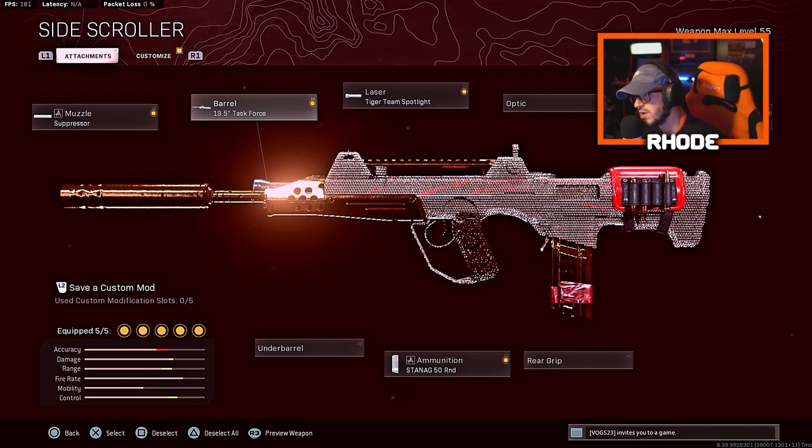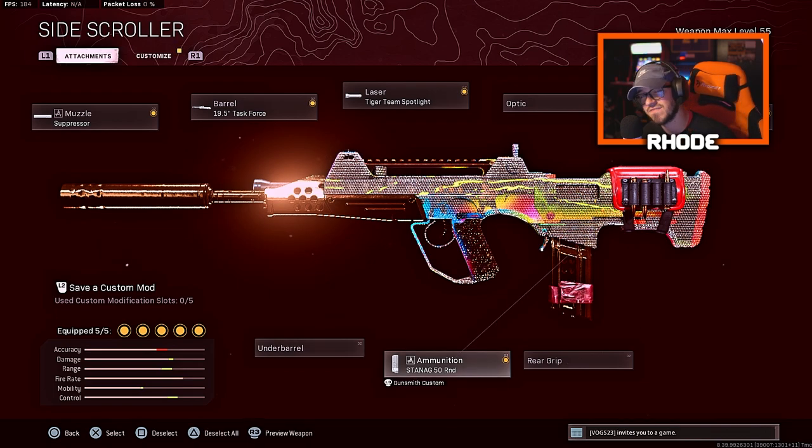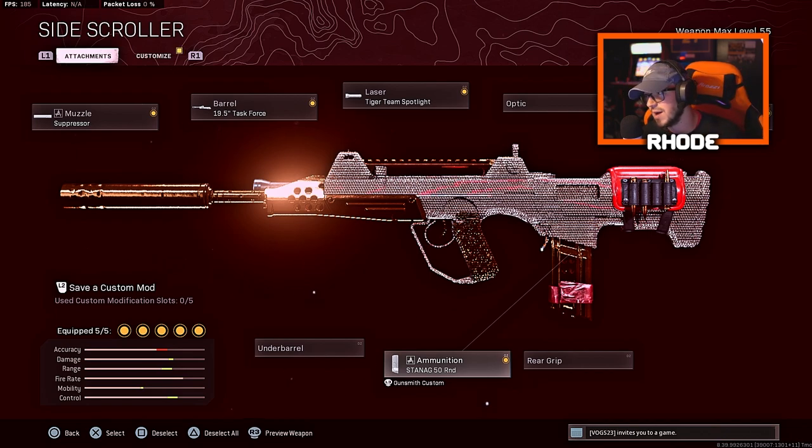For the muzzle, run the suppressor. For the barrel, 19.5 Task Force. Laser: Tiger Team Spotlight. Raider Stock for the stock attachment, and the STANAG 50 round mag. The one thing that really hurt when they did the nerf for this weapon is the movement speed — that really hurt this weapon a lot, and I think that's why a lot of people do not run this.